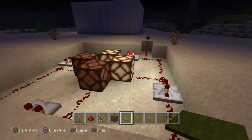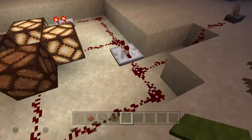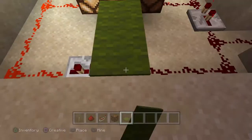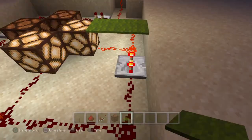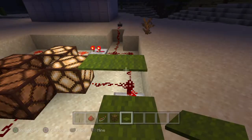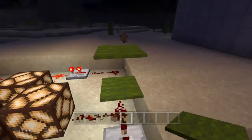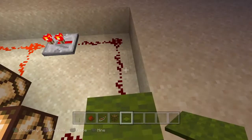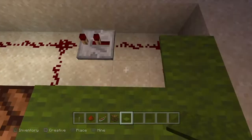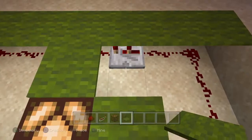Obviously this makes a terrible dance floor right now because you fall in. All I've got to do is place some carpet. The carpet is going to try to go at the highest point, and you've got to be careful when you place here because otherwise it'll try to interact with your switch. I'm going to get all of these placed and work my way around. As you can see, we've got a nice dance floor forming right here.